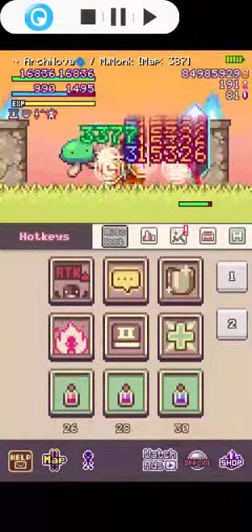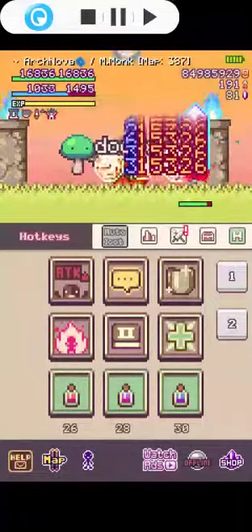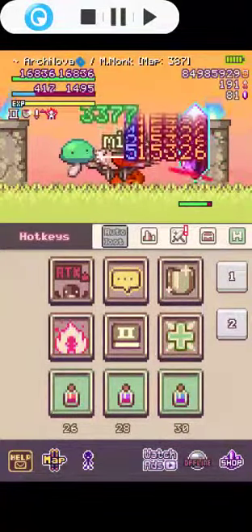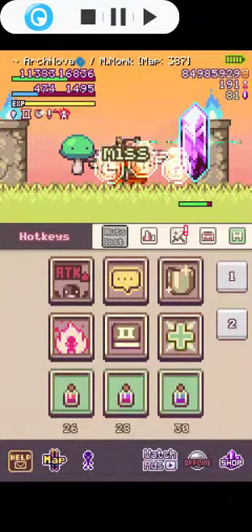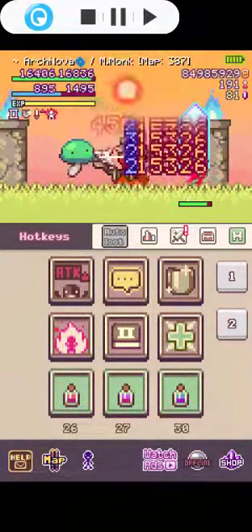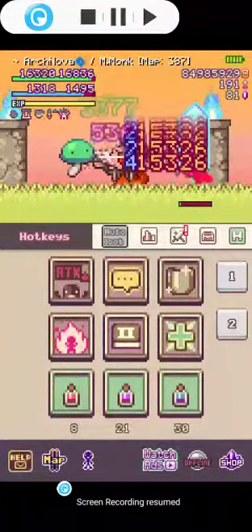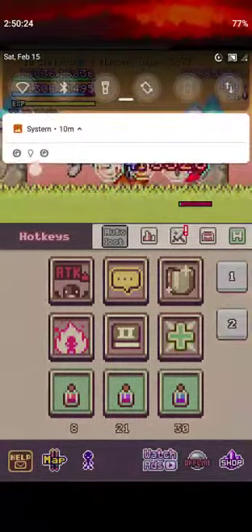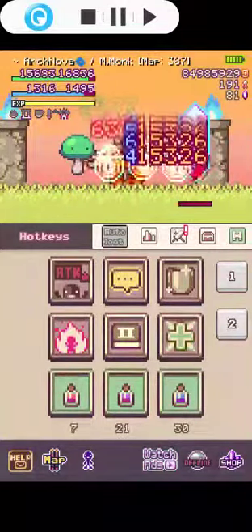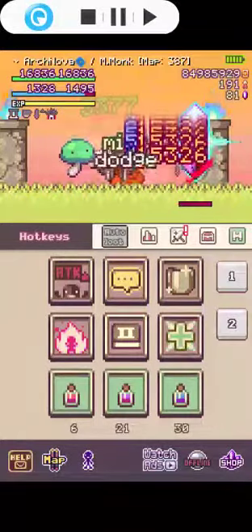Auto cast heal instead — it makes your survivability much better. Look, I'm not doing anything manually but my character keeps healing. You can also auto cast your buff because you never run out. It's been about 10 minutes fighting this boss and it's about to die.